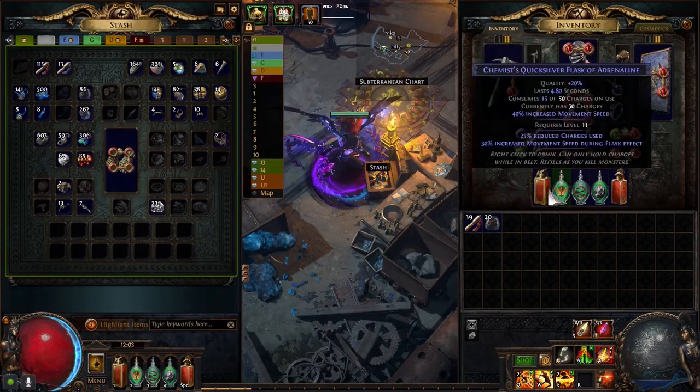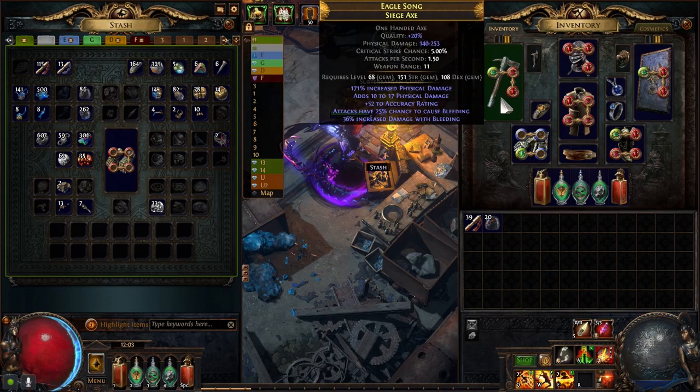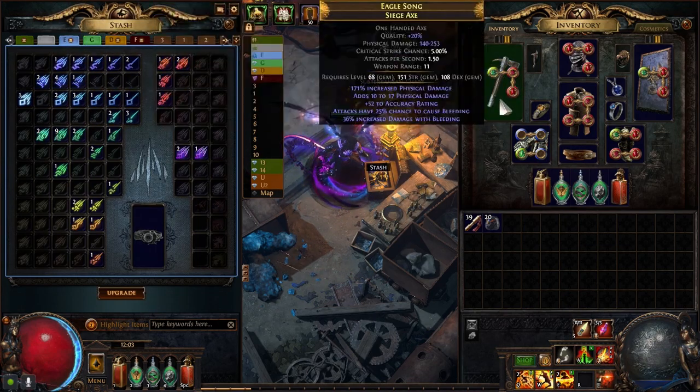So Bleed Earthquake. I actually haven't played much Bleed characters, so this is a perfect time for me to test it in SSF. First of all, Sea Jacks — I crafted this with Jacked Fossils. I used some Contempts but got unlucky, and finally used some Jacked Fossils and crafted this one.